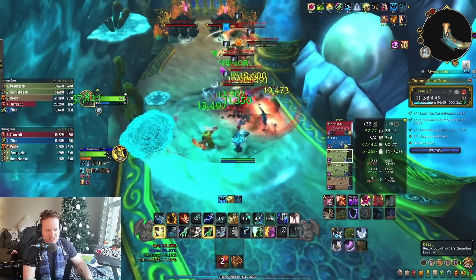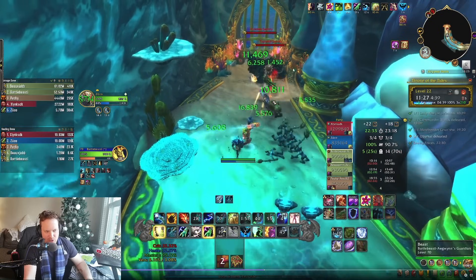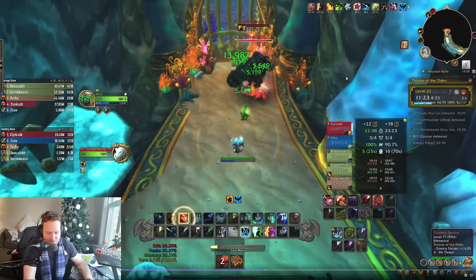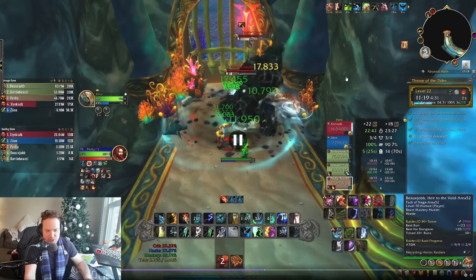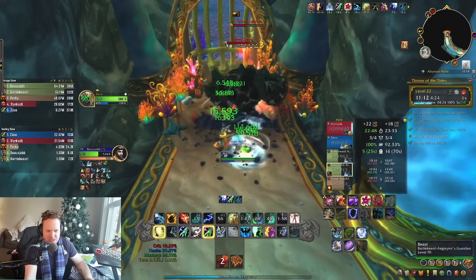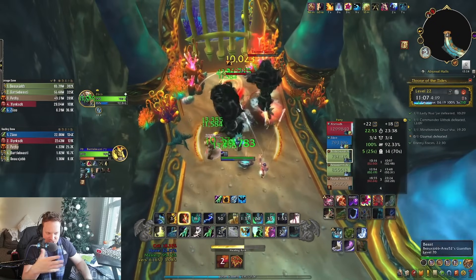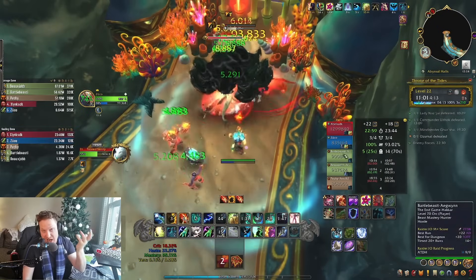I did press one Chain Heal there — that was a moment of weakness, I apologize. That was the one Chain Heal for the entire dungeon. We've got 22 stacks of the debuff, so we wait for it to fall off before pulling the next group. Here's the Double Swell — very dangerous. On Fortified Week I'll need to pop Ancestral Guidance or Ascendance to live through this; thankfully it's Tyrannical. I pop AG and watch it pump everybody. We're doing single-target healing and it duplicates it to other people. We're doing 134k HPS right now — that's the kind of numbers required in this high of a key.